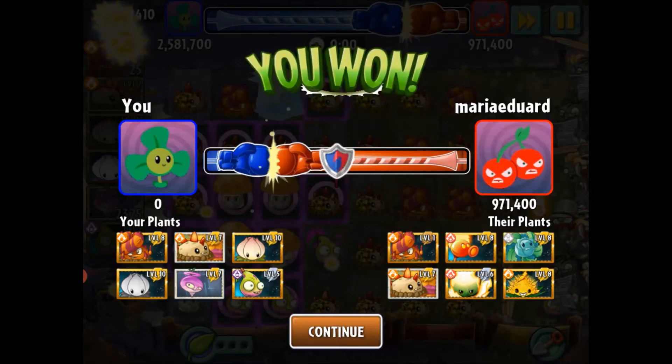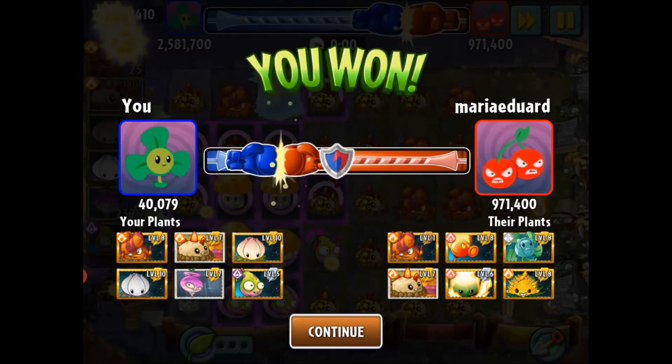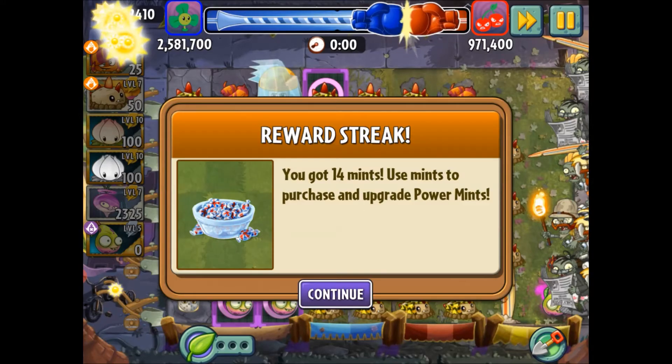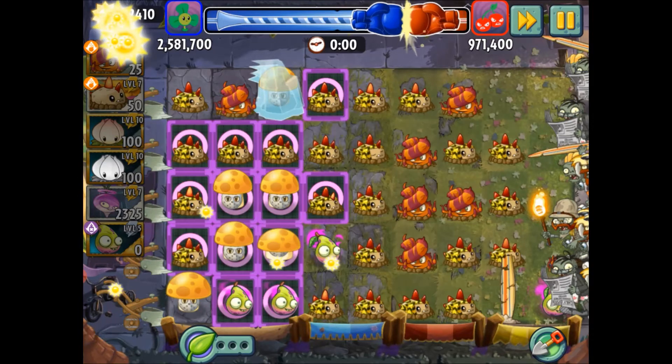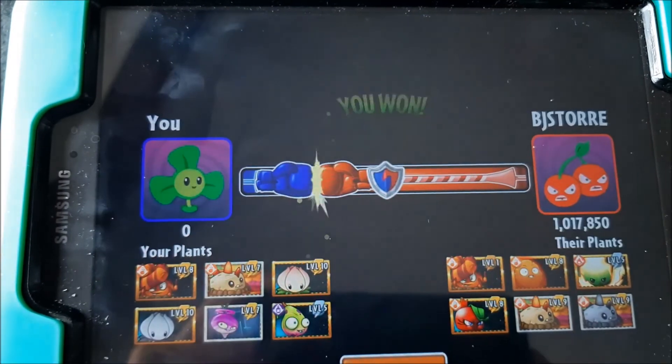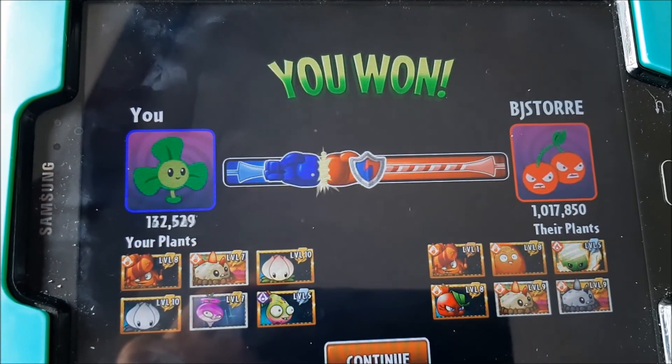2.5 — not too bad. If you mess up your timing you should still hit 1.9, unless you start losing plants, then it'll be below that. Look at that — 3 million!